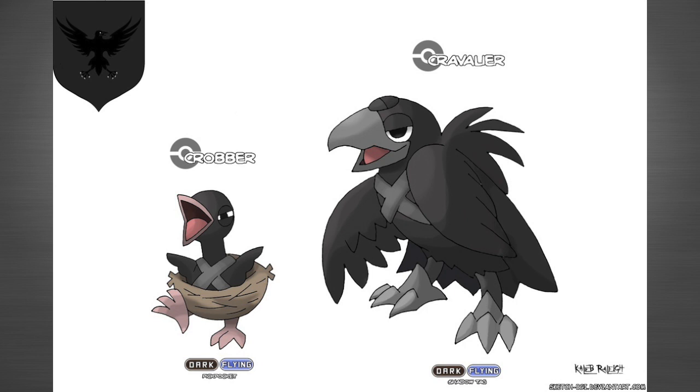The final Pokémon we're going to be looking at represents the Night's Watch — and of course these Pokémon have to be crows. The first stage evolution is called Crober and its evolution is called Cravelier. I really like how Crober is still in its nest with a little axe on its chest — it looks really cute, something I would want to catch in a Pokémon game. Cravelier looks like a badass, really strong Pokémon, like something you would take to the Elite Four. Both designs are really cool, and they are both dark and flying type.